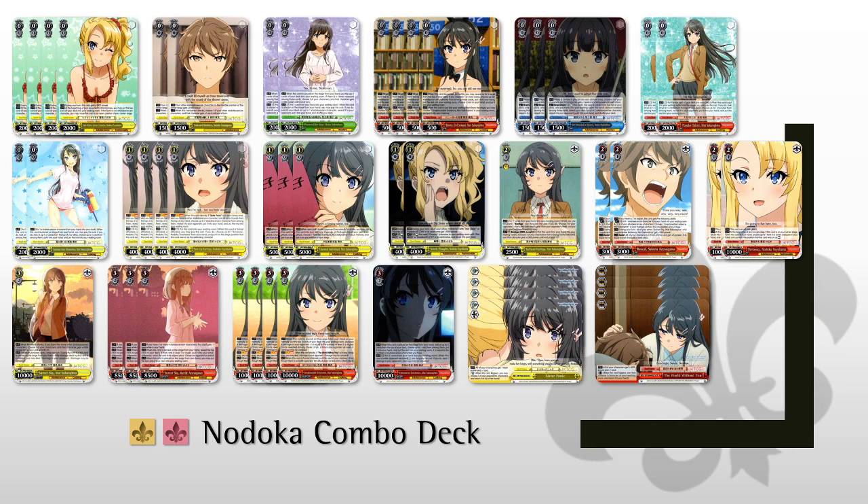Next we have 3 copies of the Shoko Brainstorm. When you play a climax, give a character a level and 500. Then it's a pay 1 self-rest search brainstorm, so it's just a good brainstorm. We don't need 4 of it because we have a lot of ways to grab cards, so we're just playing 3. You're usually just setting one in your back row and using that.